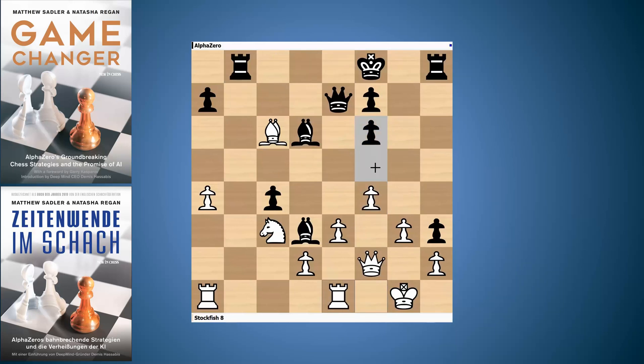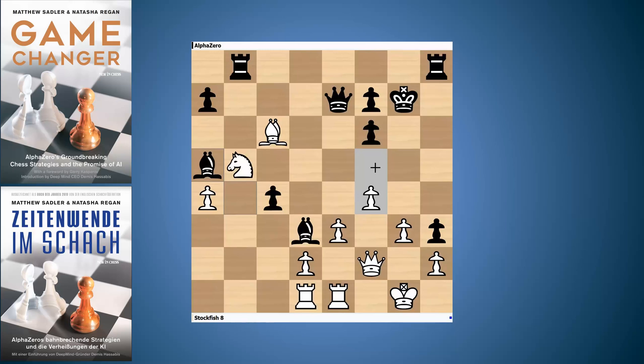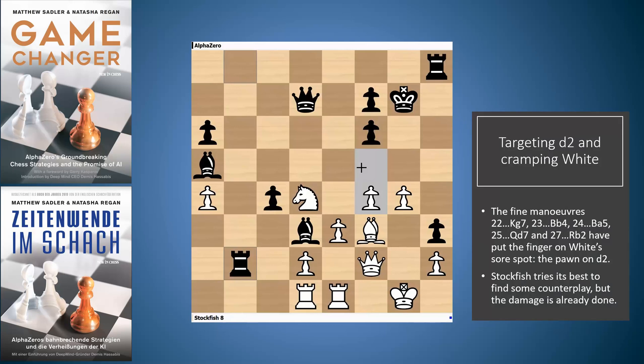The rook comes to b8, Re1, king to g7 — very typical AlphaZero, consolidating the king before proceeding further. Then Rd1 — it's very hard for Stockfish to get its rooks into play. Now the very nice move Bb4. AlphaZero thinks it's got a very good expected score, something like 78% or above, and it just keeps rising. Knight b5, Ba5 — the second part of it. Bf3, Qd7, keeping control of some light squares, especially the weak f5 square. After g4 trying to gain some space, a6 and Rb2 — this is the whole point of AlphaZero's regrouping. The pawn on d2 is incredibly hard to hold, and at the very least c3 is coming in. Look how much more active black's pieces are — white is cramped in a small part of the board while black can move its pieces freely all over.